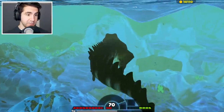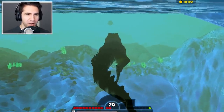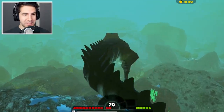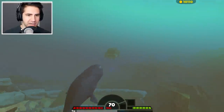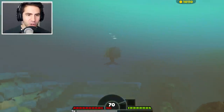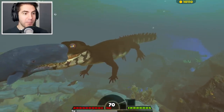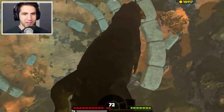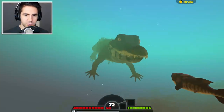Now that we're level 70, I think we can take out this giant whale. He's already running away - he knows what's about to happen. Last I checked we're doing like 3,000 damage, and this whale pretty much doesn't stand a chance. One bite and this whale is done for! That gave us two levels. Oh look at that cute little Dunkleosteus - I just swallowed the Dunkleosteus whole. That's pretty amazing.